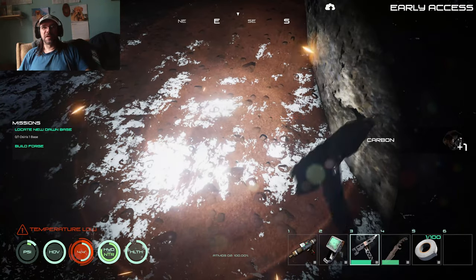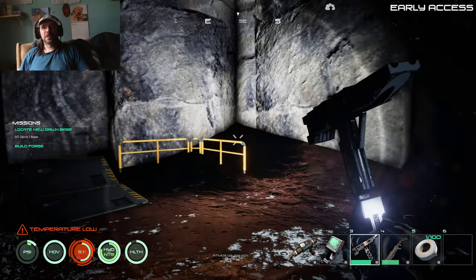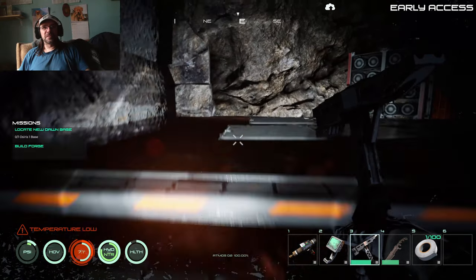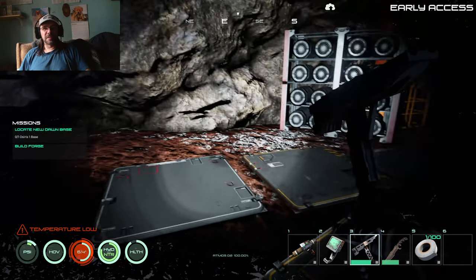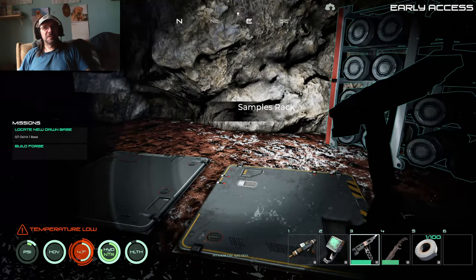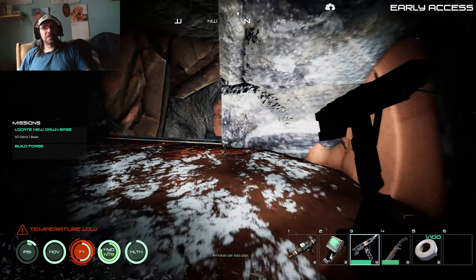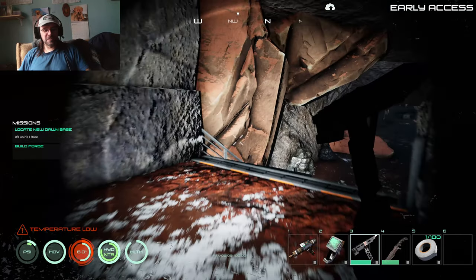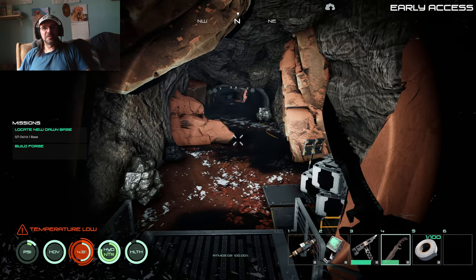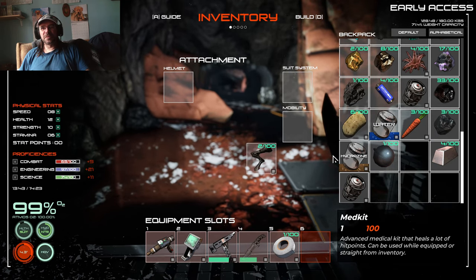It's good we're getting a lot of carbon because I know we need it for something, and it was always something that was pretty hard to find — you'd have to walk quite a ways just to find it. Let me know what you think of the camera angle too, because I tried a more straight-on angle since I was noticing I was always looking away from the camera. This way I'm a little bit more straight on to it. Okay, there's a lot of stuff down here, let's drop some of this stuff that we don't need.